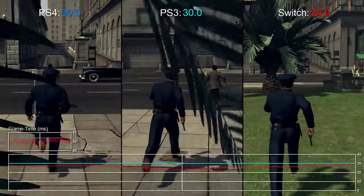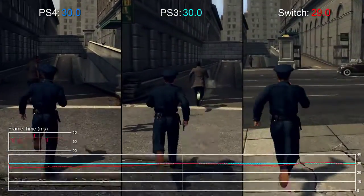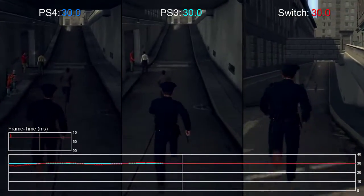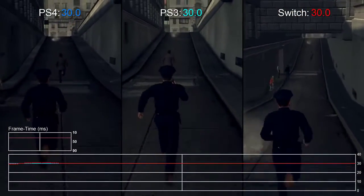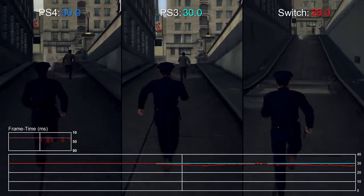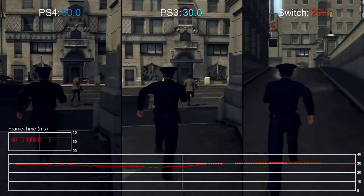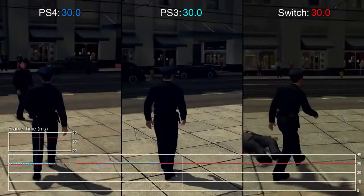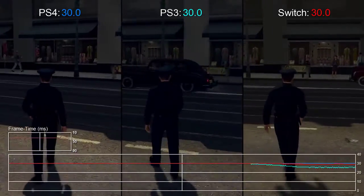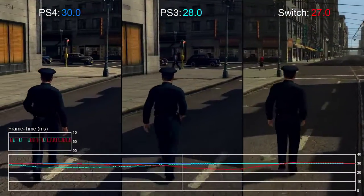The other issue is that when the Switch version does drop below 30fps, the actual speed of gameplay is also affected. Take this chase scene as an example — taking a route through a busy park, it feels like Detective Phelps is running through treacle on Switch. PS3, by comparison, simply chops frames out but keeps the momentum of play at the usual rate. It's telling that gameplay on Switch falls behind in this side-by-side comparison simply because the entire rate of play is slowing down. In this case it's really not welcome, and makes the game much harder to control on Switch.